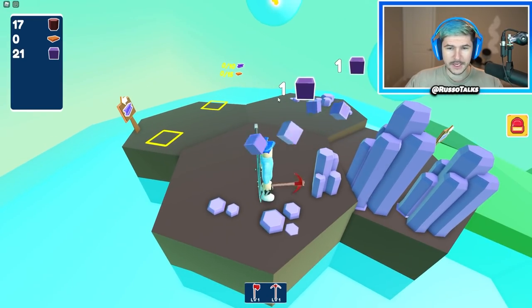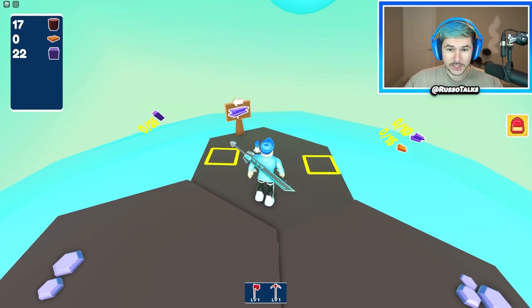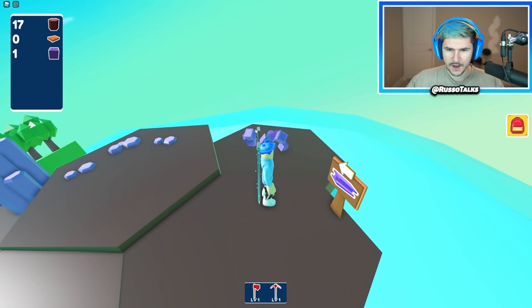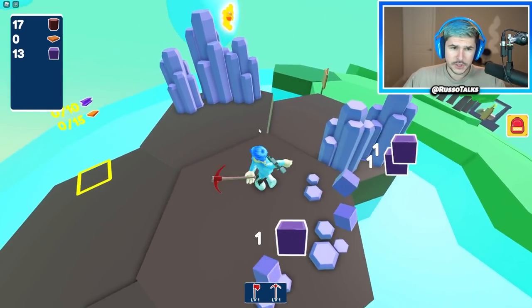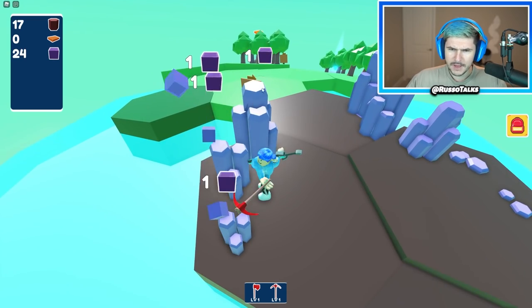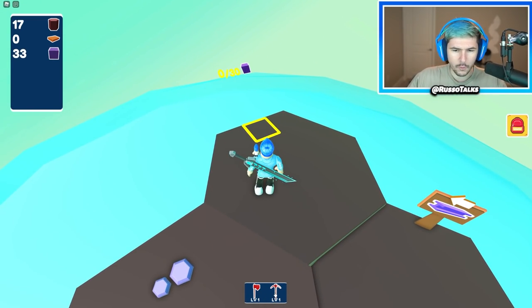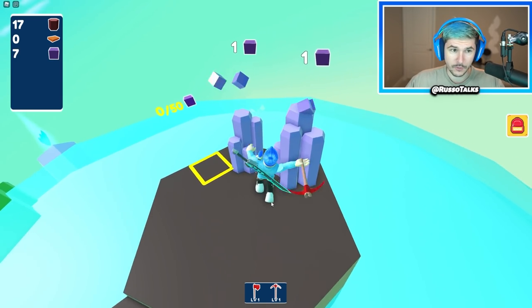Oh snap. So now we need planks and this ore to get through to that side, but I need it actually turned into a beam. And over here I just need this material again. So I need 30 to keep going. I need to get a machine that allows me to make them into beams — that's for wood only so let's grab 30. These are level one, so I'm assuming I can upgrade those eventually.